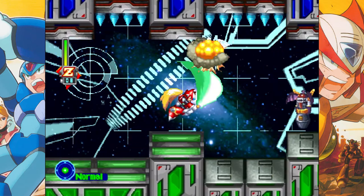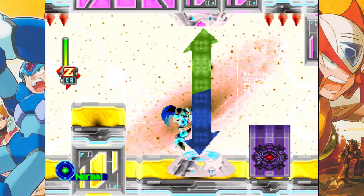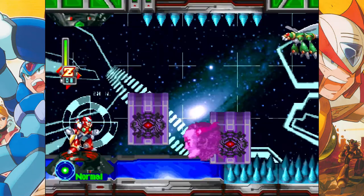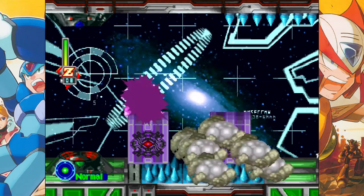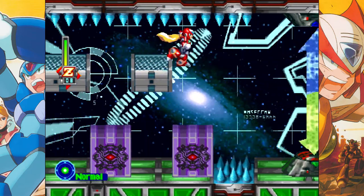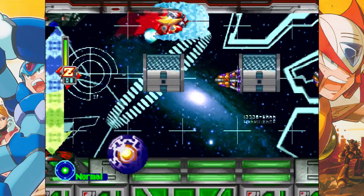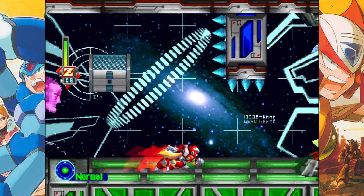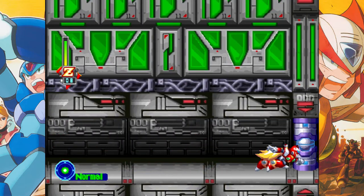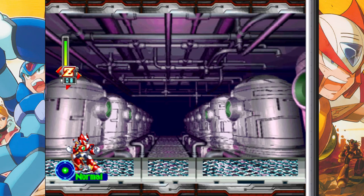What I want to start off talking about mechanics-wise for X5 is the floating virus Sigma heads and the status indicator in the bottom left of the screen. When you get hit by one of these purple floating Sigma virus heads, that indicator changes to reflect that you've been hit by a virus head. The way the virus affects you depends on whether you're playing as X or Zero. If you take about four hits by a virus head as X, you get poisoned — you start taking damage over time. If you take the same amount of hits as Zero and you get infected, Zero becomes invincible.